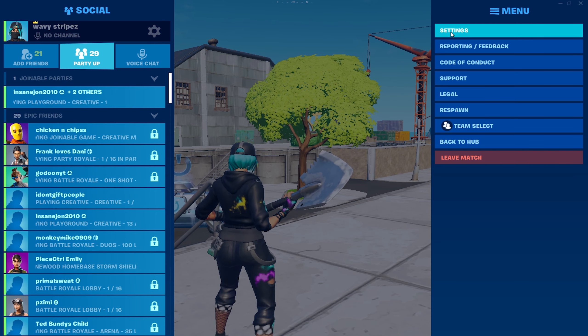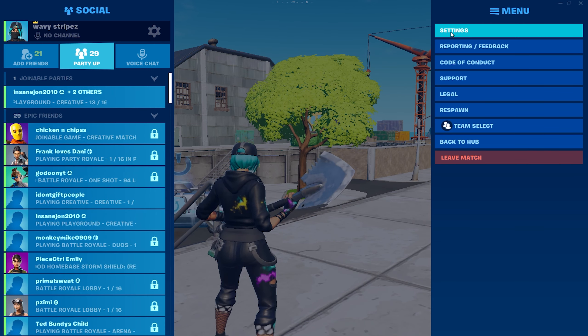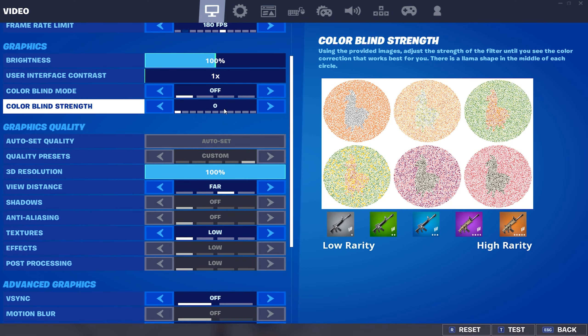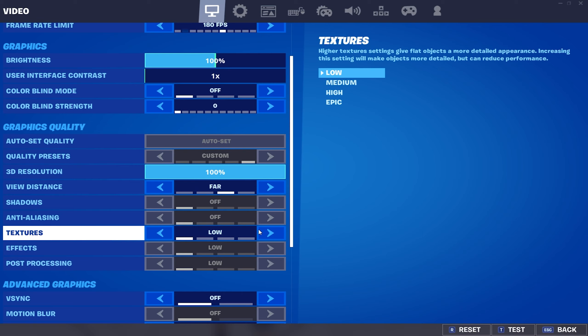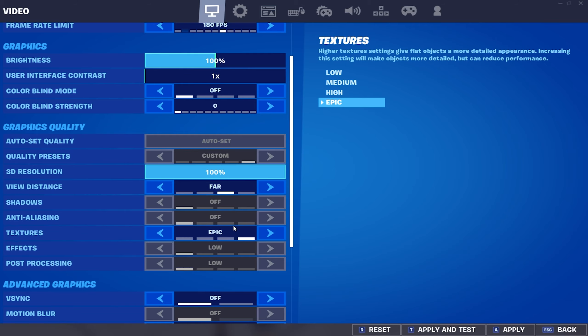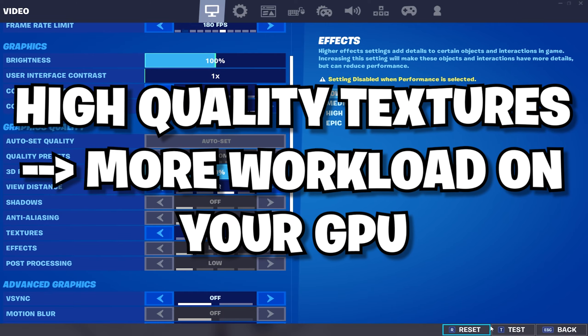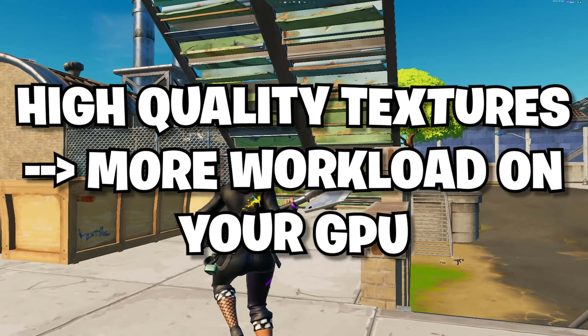I found two solutions I can give you right now. I don't know if they're going to work for everyone, but I'll throw them out there. One thing you can definitely do is put your textures on a higher level — something like High or Epic. This puts more workload onto your GPU, which means higher GPU usage, and this could theoretically fix your problem.